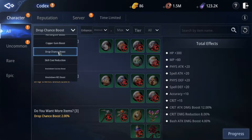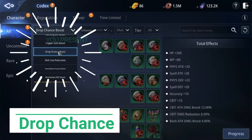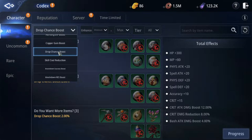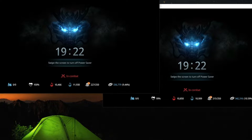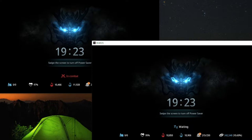For me the first important in codex is drop chance boost. Drop chance boost significantly increases your items in battle mode. I give this example: I have two accounts in battle in the same place, but the account with higher drop chance boost always gets more items than the low one.